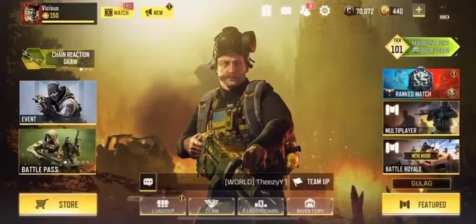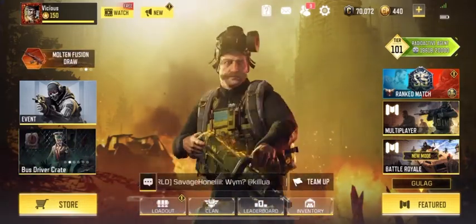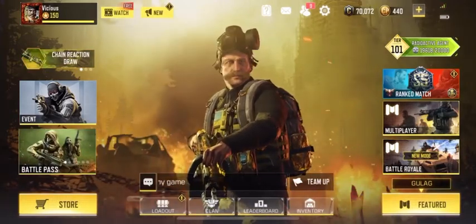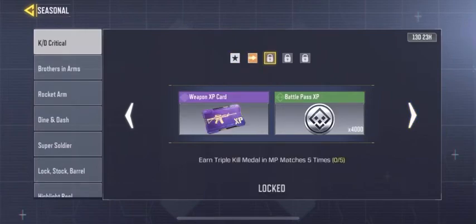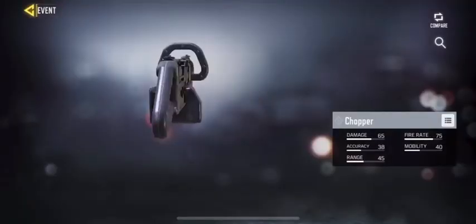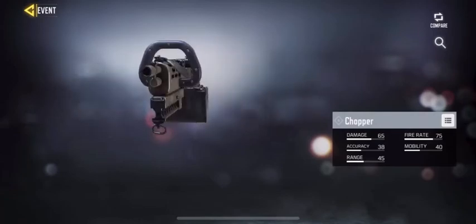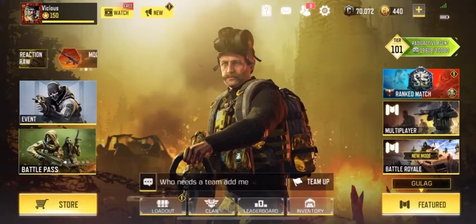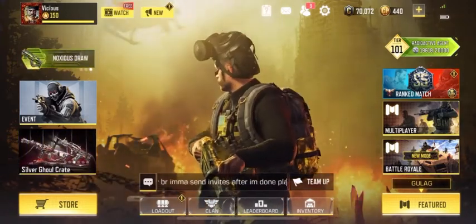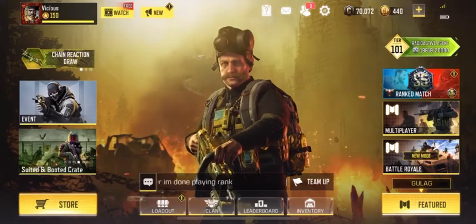That's pretty much all you get for this draw - the awesome backpack, the character skin, and the chopper weapon. If you didn't know, there is a free version in the event page. Go to seasonal and the first one is called Katie Critical - you can get the free version of the chopper by completing challenges. If you're a free-to-play player, this would be a good one for you. Stay tuned because there will be gameplay on this weapon in my next video. Make sure to like the video, let me know in the comments if you're gonna get this draw, and subscribe if you feel like it - I'll see you guys in the next one.